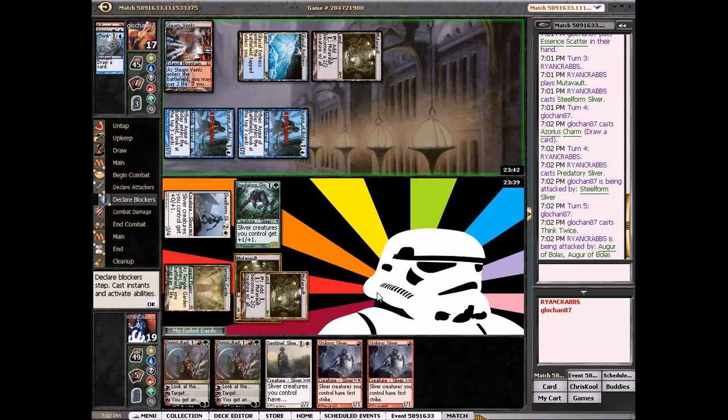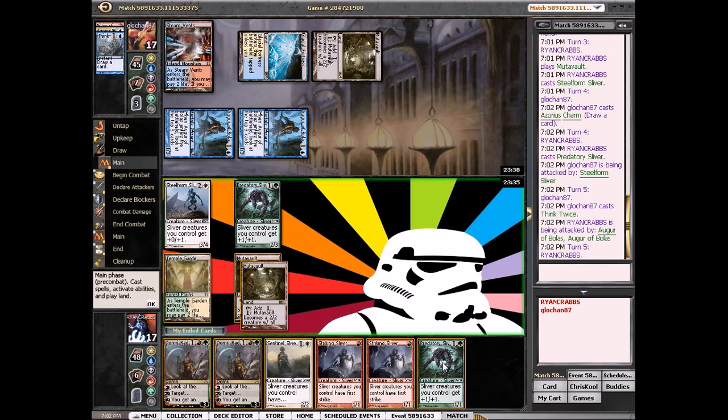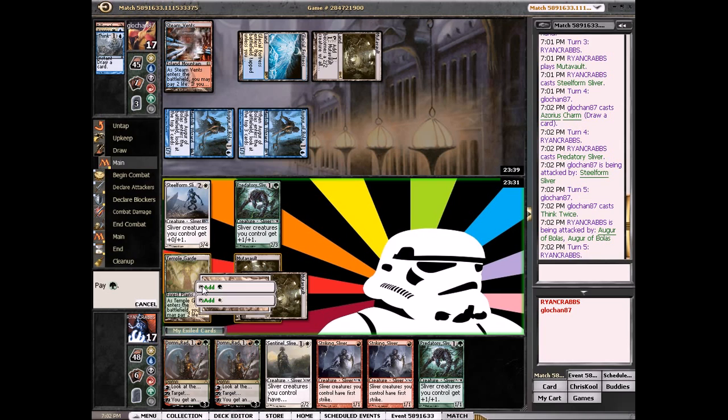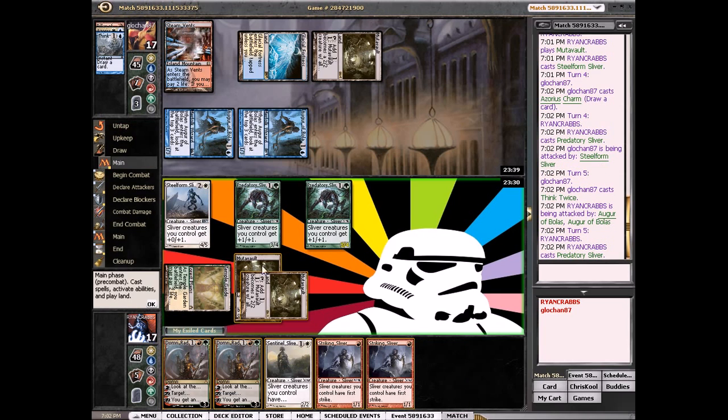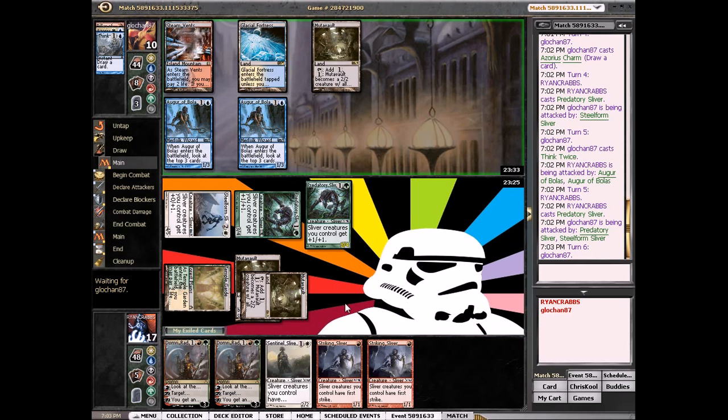We go to seventeen. We didn't draw a land, but I'm actually okay with playing Predatory Sliver. We're playing Supreme Verdict but we need to draw a white source. We're already attacking for seven, puts him at ten. If we draw a land we can animate both Mutavaults — they're each four power — so we're in great shape.